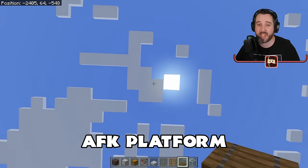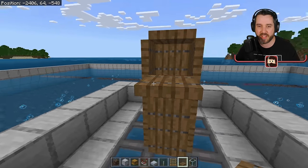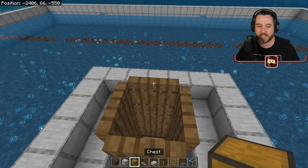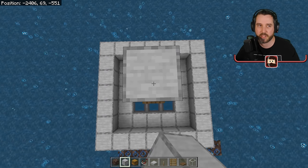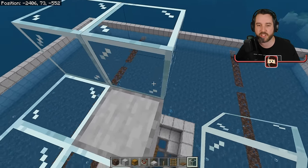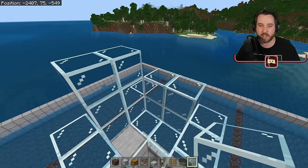Next we do want to build our AFK platform so we can stand in that optimal spot, which is 10 blocks above here at Y level 73. We can stand on the edge here, jump up, and then we're on top of this area. Let's put a block right here and take this up to 73. Once you get up to the top, put yourself a few glass blocks down like this and then build yourself a little box. This is going to protect you while you AFK — keep phantoms from getting you and keep other potential bad things from getting you by boxing yourself in.